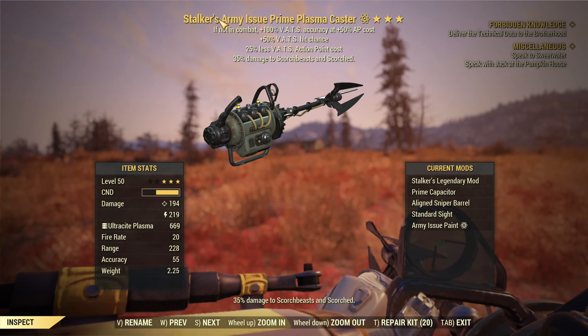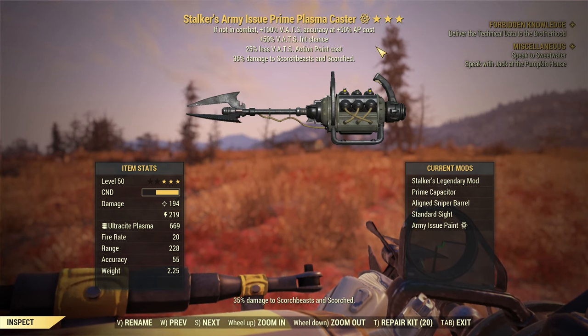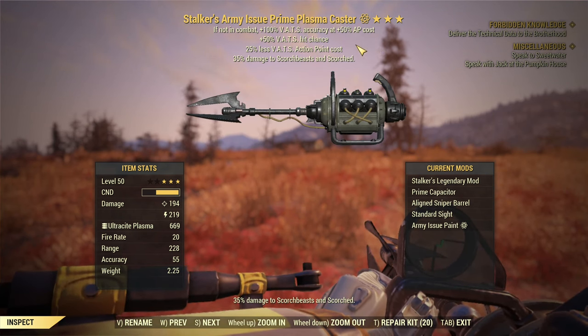What I have here is Stalker's — that's hit chance and less action point cost. It is actually an amazing combination. There are more good Plasma Casters. What I would suggest: if you want to fight bosses, Anti-Armor with critical damage and less action point cost will be amazing.